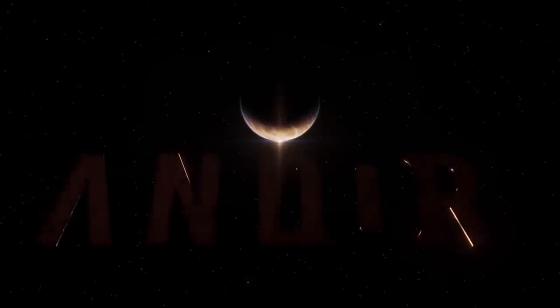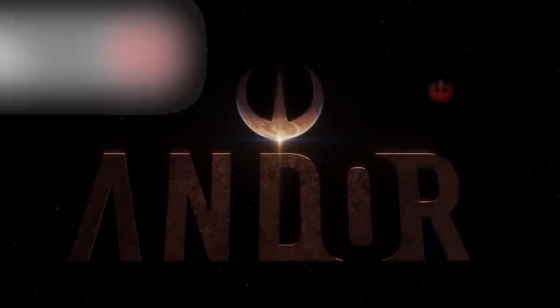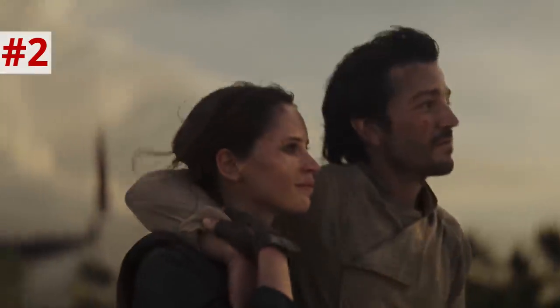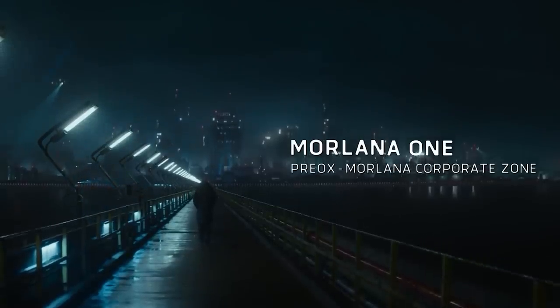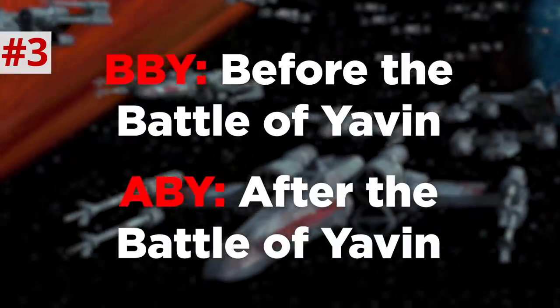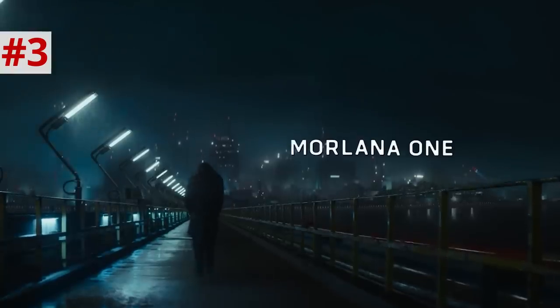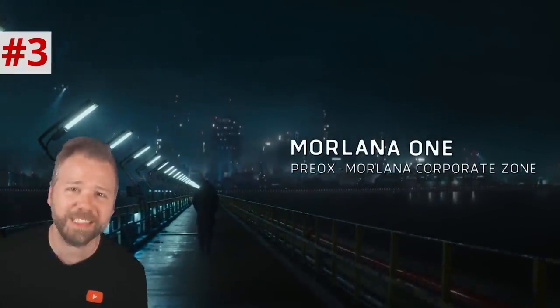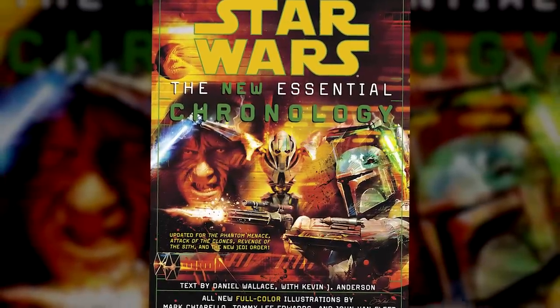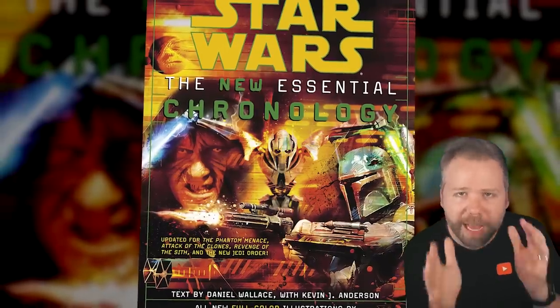The Andor title card shows an eclipse in space, the crescent of that planet becoming a rudimentary version of the Rebel Alliance symbol, representing Cassian Andor's evolution from an undefined planet hopper to a fully-fledged Rebel soldier. We open on the rainy planet of Morlana I, where the title lists the year as 5 BBY — before the Battle of Yavin and after the Battle of Yavin. This is five years before the events of A New Hope and Rogue One. Interestingly, this is the first time BBY has actually been used on screen in a Star Wars show or movie, though fans and the 2005 Essential Chronology reference book have used the Battle of Yavin as a calendar year zero.